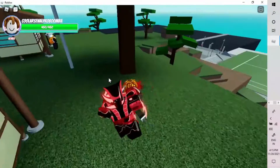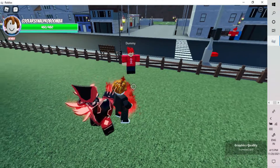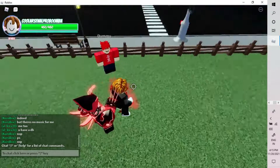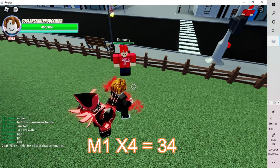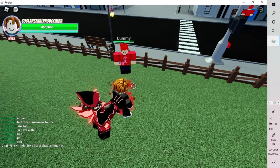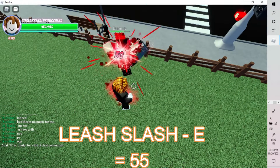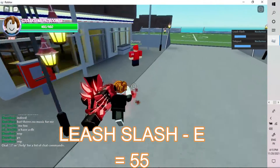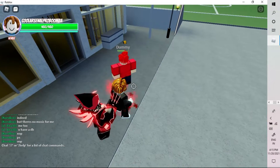Now let's head to the training and showcasing area. I'll reset stats to zero first. The basic M1 punch does 34 damage. The next move is Leaf Slash, which is a barrage — it does a total of 46 damage, and with bleed it does 55 damage. 55 damage on a barrage is pretty good.